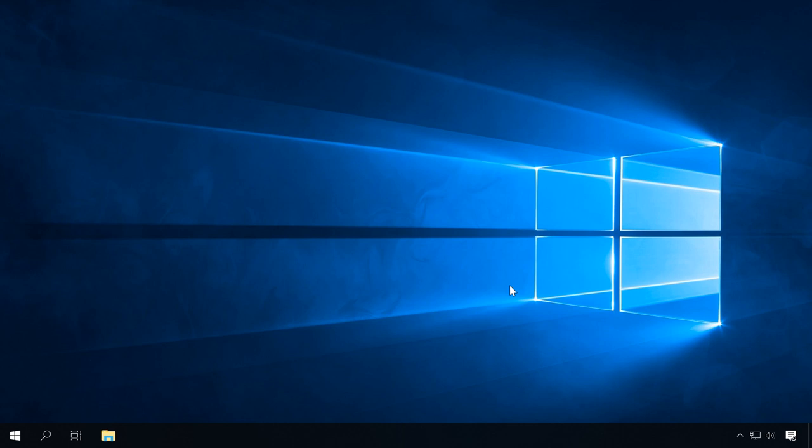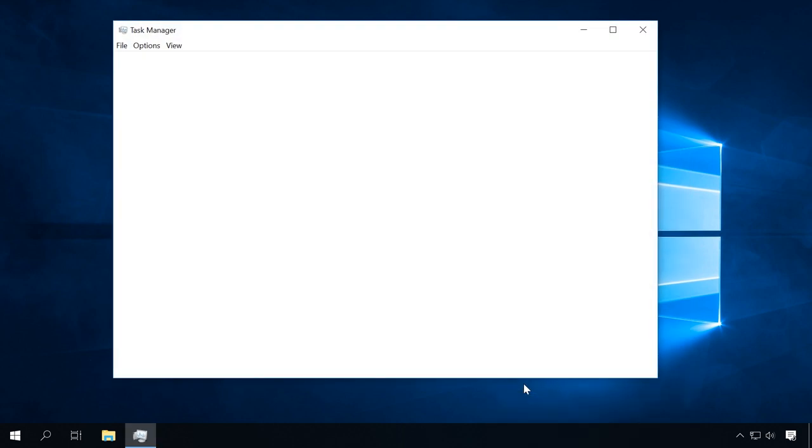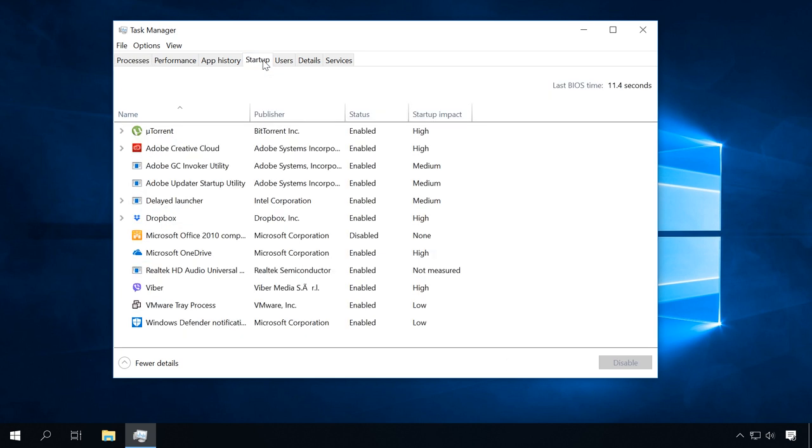Step 3: disable the unneeded startup items. It will free some of the computer's resources from having to run programs that start with the system and continue to run in the background even if you don't use them. To do it, start the Task Manager and go to the Startup tab. This list contains all the programs that start automatically when the system boots. Many applications put themselves into the startup list during their installation without your knowledge, so the list can be quite long. To remove a program from startup, click on it and choose Disable. You can start it manually later when needed, or enable it to start with the system again if necessary. This will give a significant boost to your PC and reduce the operating system boot time.